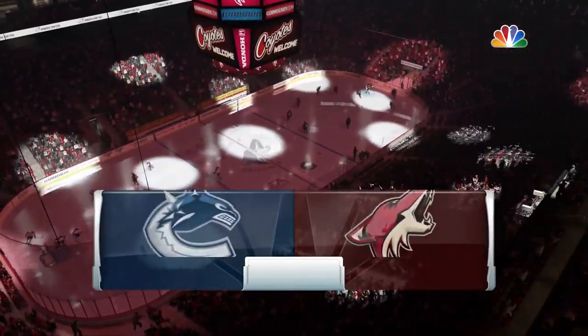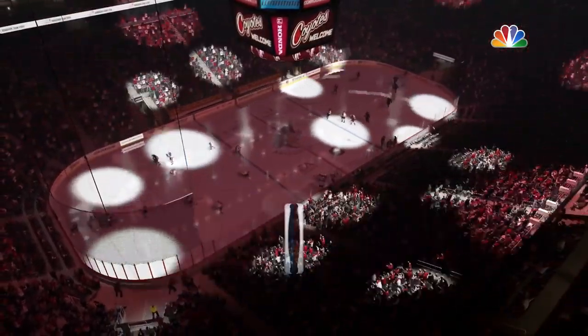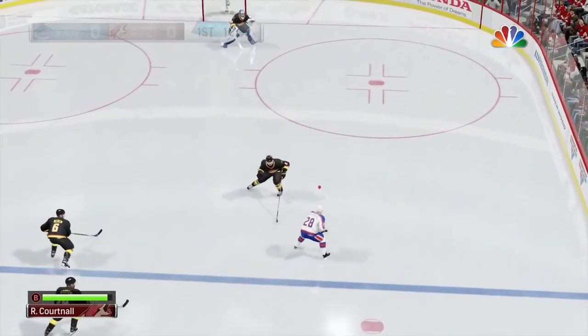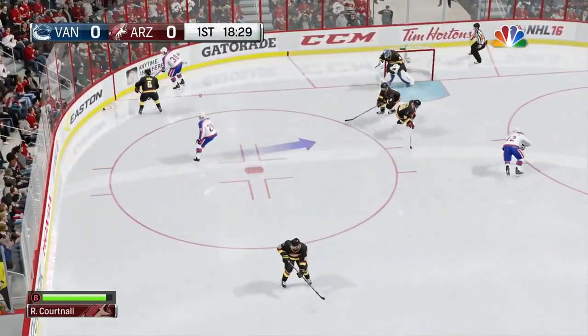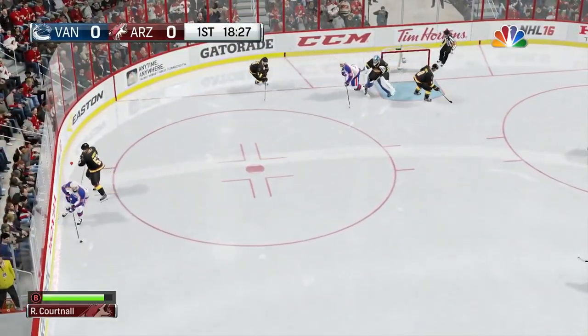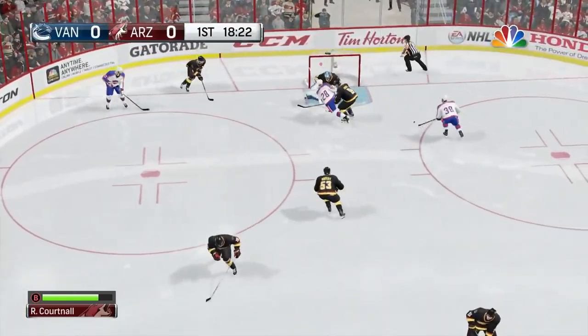Next up is the Vancouver Canucks, and we are throwing this back, guys — we're going way back for the Coyotes when they were the Winnipeg Jets. Yes, I know the Jets are back in the league, but the Coyotes franchise was once the original Winnipeg Jets franchise, so we've got the throwbacks. Peppering the net again to start a game, lots of point-blank chances.